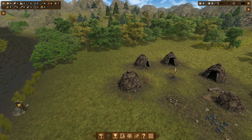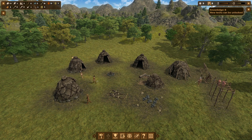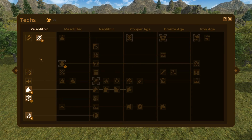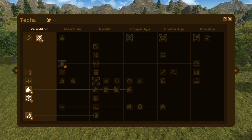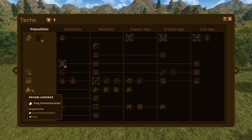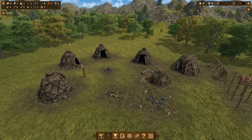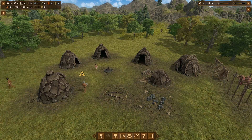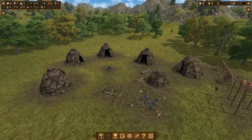We can't actually chop down trees yet. Once we get composite tools — speaking of which we have eight knowledge points — let's do dog domestication and see if we can get a few dogs. Then we'll go up to composite tools, which are required for the flint axe and flint pick. Let's do the dogs first, and we should soon start to see some dogs join us.